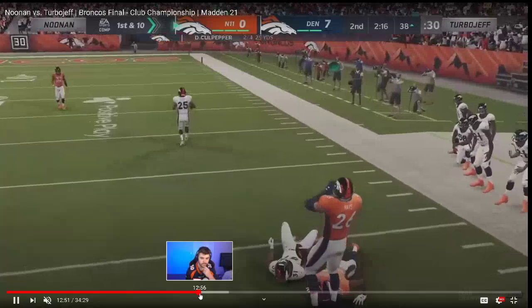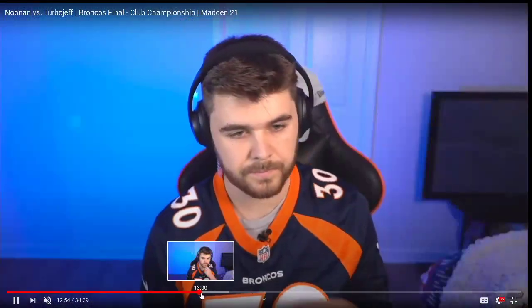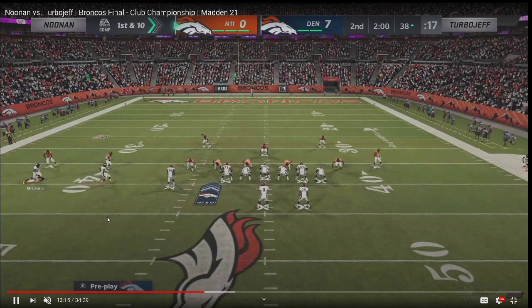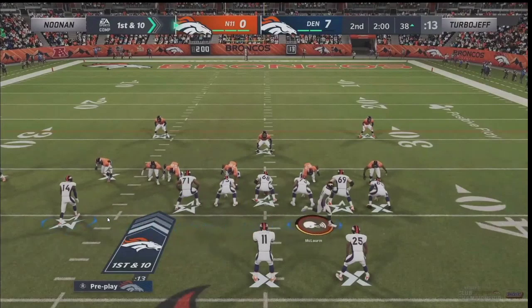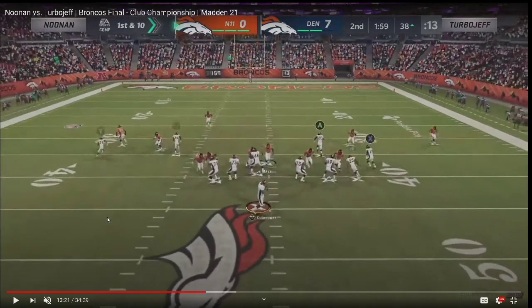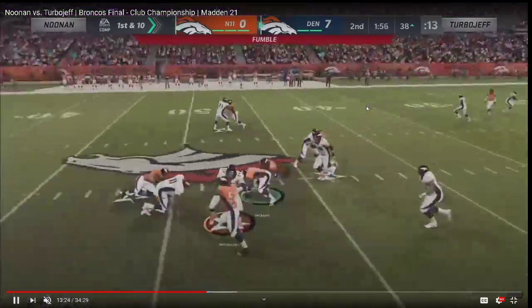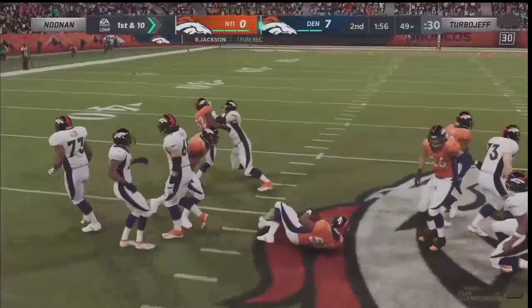Turbo Jeff mixes in this user rush and it is insane from 3-3-5. He bails out, gets the drag. I don't know why Noonan's running a comeback — he has a flat route, comeback route, and two streaks, and somehow completes the comeback. I don't love that route combo at all — just put him on a curl. A comeback doesn't hold any of the zones. When you're a run-based player you have to have a decent passing set or you're going to get destroyed against good coverage.